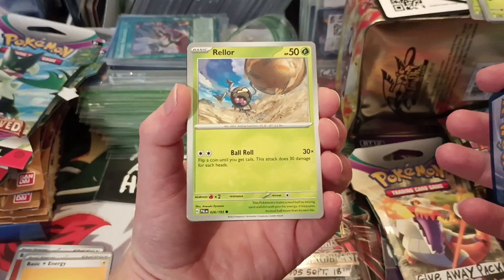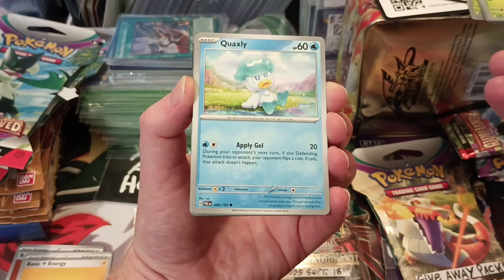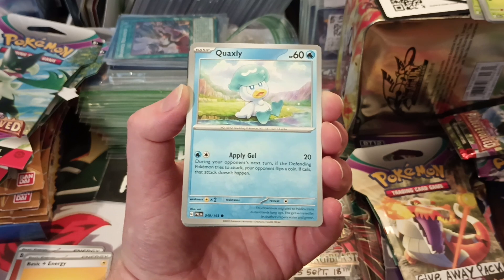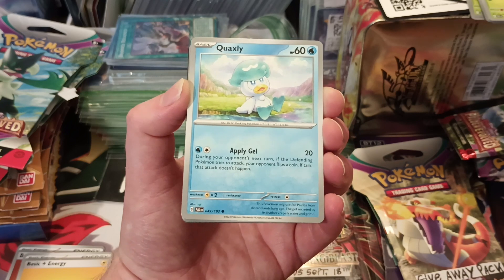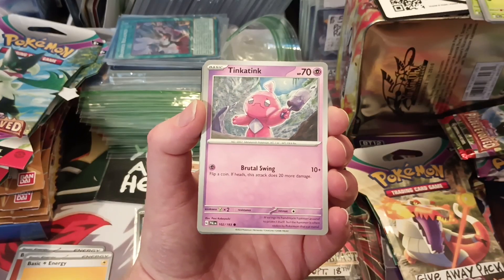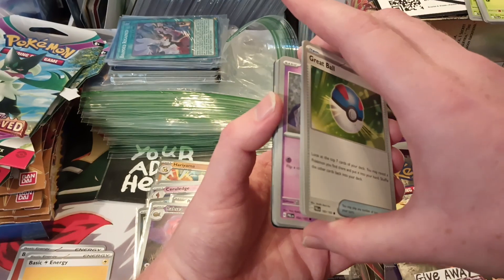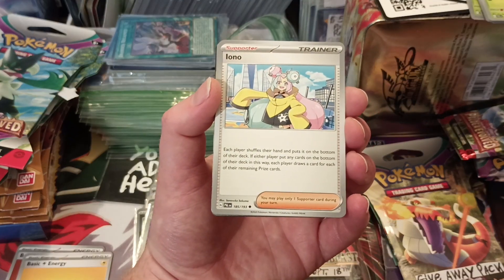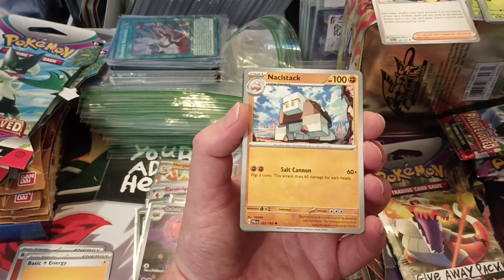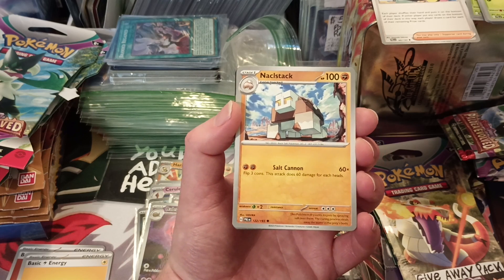Great Ball. Roller. Quaxly - I'm not a fan of that Pokemon at all. Is it supposed to be like an Elvis duck? I just don't get where they were going other than it's a duck with a hairstyle. Tinkatink. I think that's the pre-evolution to Tinkatinkaton. That's a cool one - I'm gonna put that one aside, that's one people tend to collect. Nacli... Nacklesack. Okay, we got it!